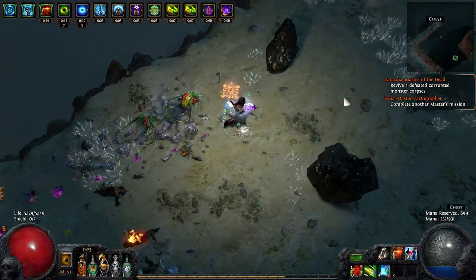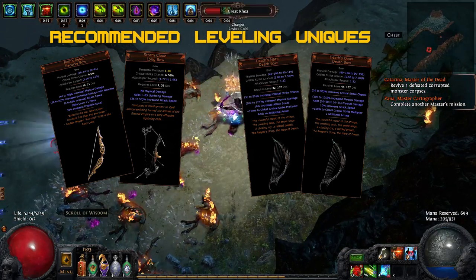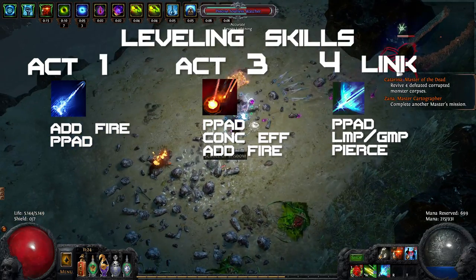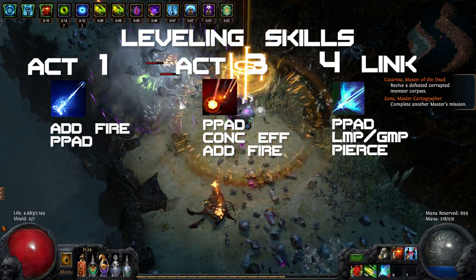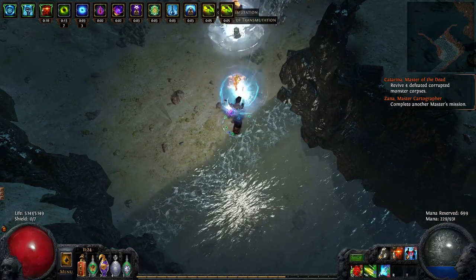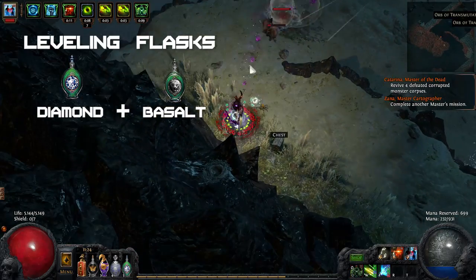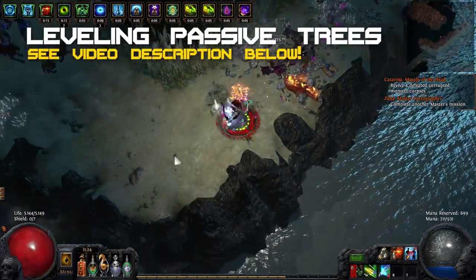Leveling this character is very smooth in the early game if you have some leveling gear. You can use leveling uniques such as Wroth Reach, Stormcloud, Death's Harp and Death's Opus to carry you all the way to maps. For leveling, use Shrapnel Shot after killing Hillock until you can pick up Blast Rain in Act 3. After killing General Gravicius, you can start using Ice Shot once you get a 4-link with PPAD, LMP or GMP and Pierce. You can also use Blast Rain all the way to Cruel and even further if you like it better — I linked it with Concentrate Effect, PPAD and Added Fire for great single target and solid AoE. The build will feel a little bit weak right before you make the switch to a crit build, so make sure to use a Diamond Flask around that time. A Basalt Flask is great to help you survive through leveling and in endgame maps. For the Act 2 Bandit Quest, I helped Oak in Normal and Kraityn in Cruel and Merciless. Leveling passive trees can be found in the video description below.